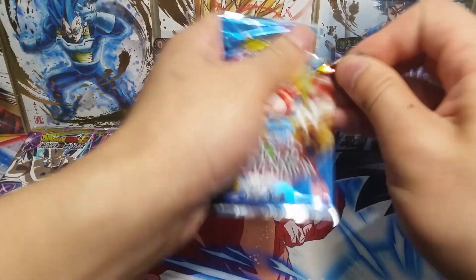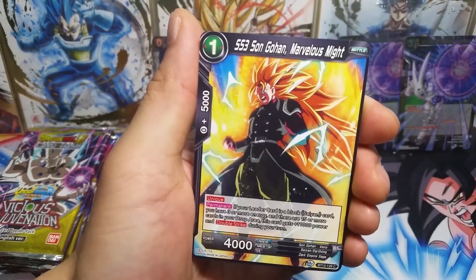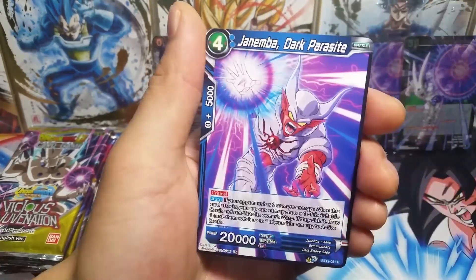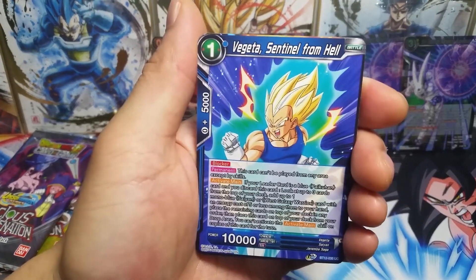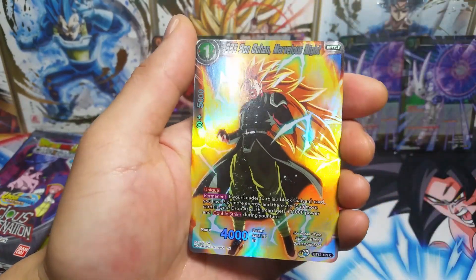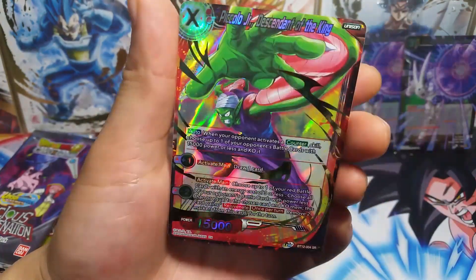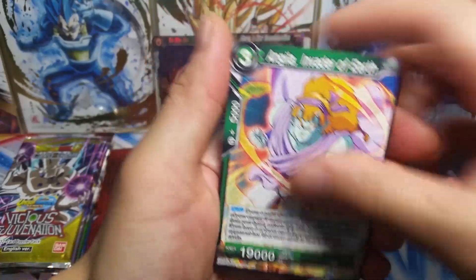Vicious Rejuvenation, giving us all the good luck as usual. Starting this pack, we got a Janemba foil rare and another Janemba — you get one foil and one non-foil. Let's see if we can keep this luck going. Starting this pack off with a Turles, Vegeta, Vegeta Fusion. We have Kakao, SS3. We got a 6-star ball, Trunks, a foil common SS3 Son Goku, and an SR Piccolo Jr. Premium packs — you're either really lucky or you're really unlucky, and so far this is pretty, pretty good.